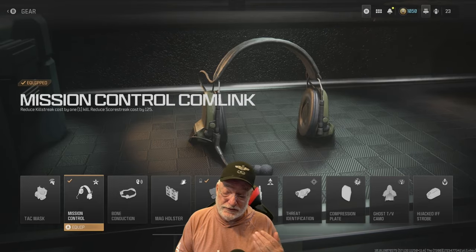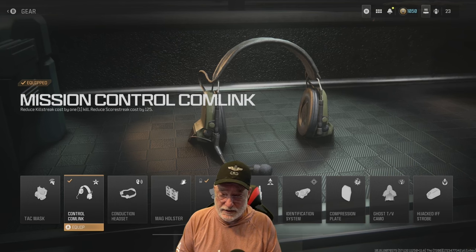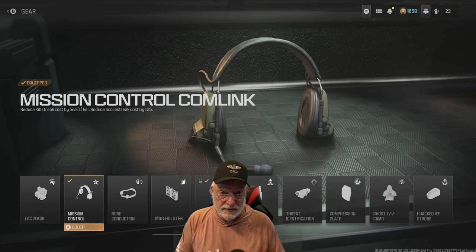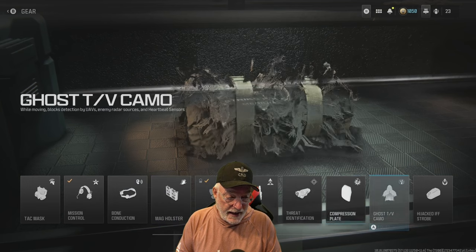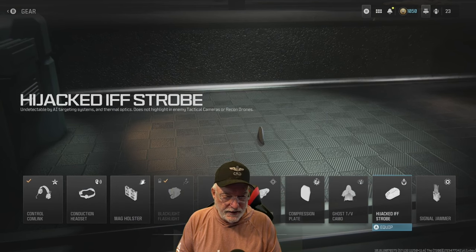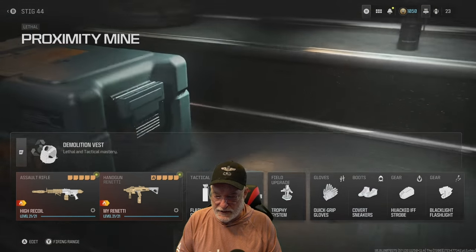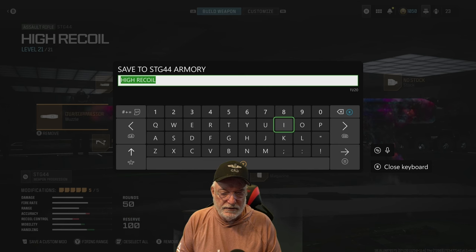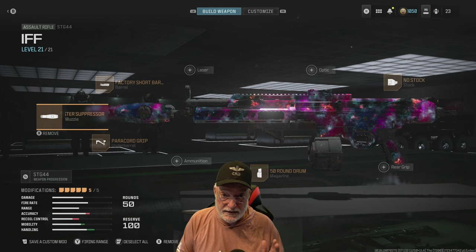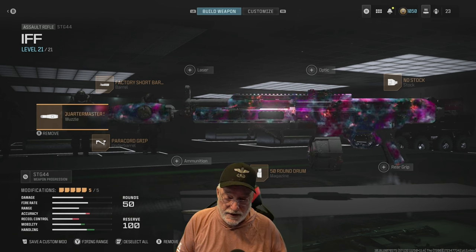If the enemy gets a streak in the air like a VTOL or Overwatch, or one on the ground like a turret, I'll put the hacked IFF strobe on so they can't see me. You can actually save this in your armory — just call it IFF — so you can quickly switch to it when somebody puts one of those streaks up.